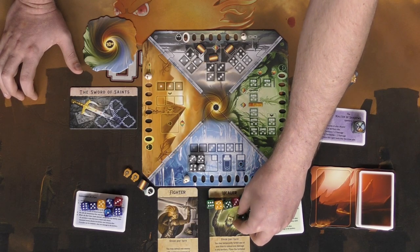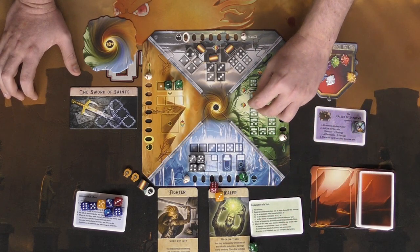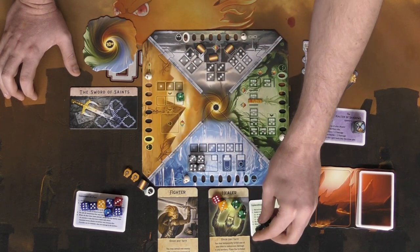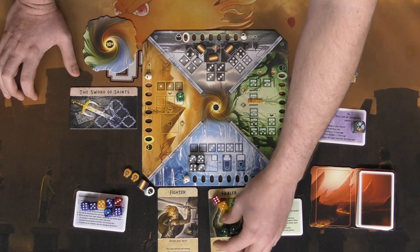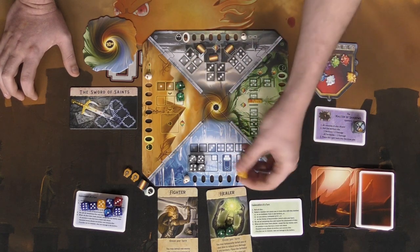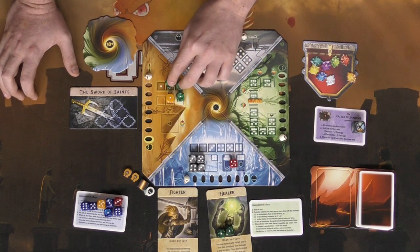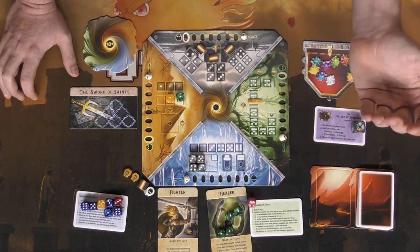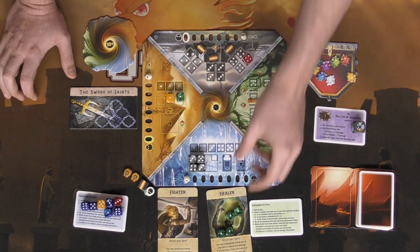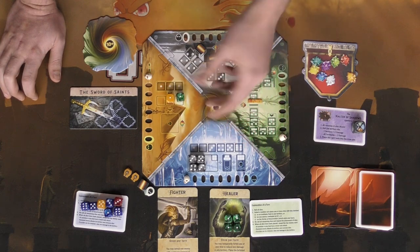After your first roll and placement, you roll the remaining dice again. For example, if I roll two twos, a one, a three, and a six, I place the ones on a board, then re-roll the rest. You continue rolling and placing dice — but you can only place dice of the same matching number each roll. Once you've expended and placed all your dice to the best of your ability, your turn ends.